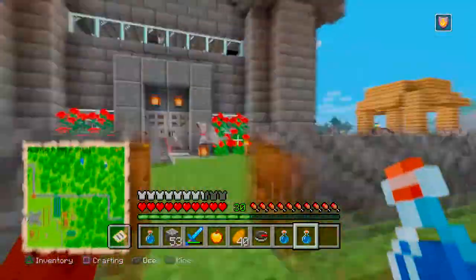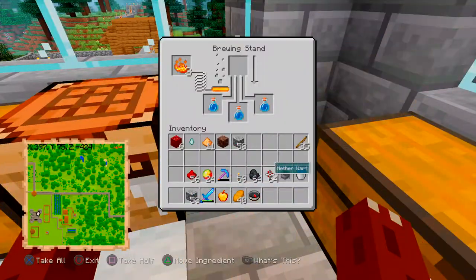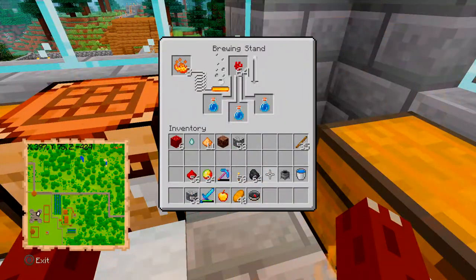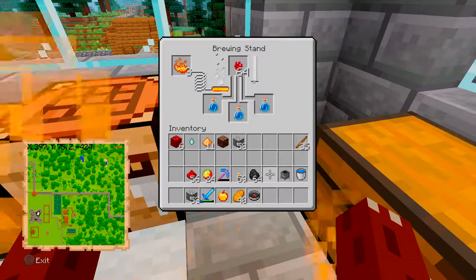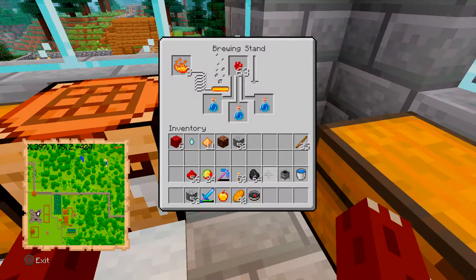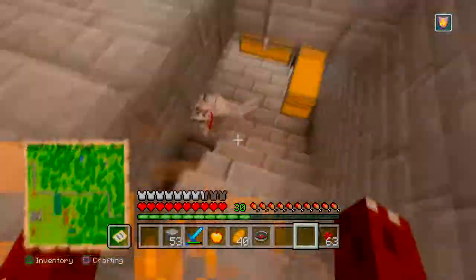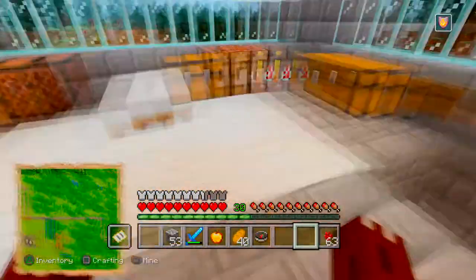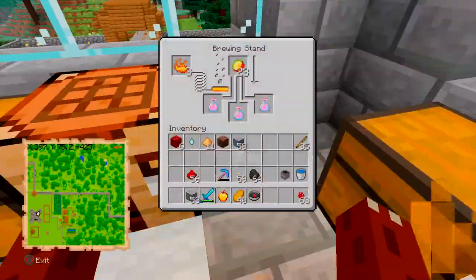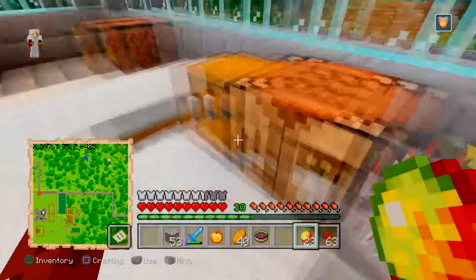I don't want to get too deep into potions right now — I'd like to make another video on that — but for the majority of your potions, you're going to need to use nether wart as a base in order to make an awkward potion. That will make Potion of Water Breathing, Potion of Night Vision, and a ton of other ones. But right now I really want to focus on the potion I'm currently making. I'm going to be making a Potion of Fire Resistance, which is what I used in the nether, and that's going to take nether wart, magma cream, and then to make it eight minutes long, you add redstone at the end.